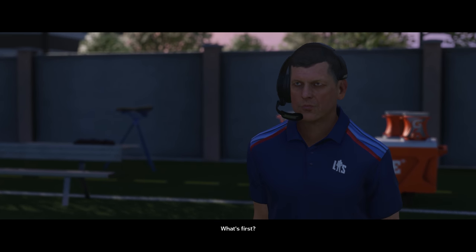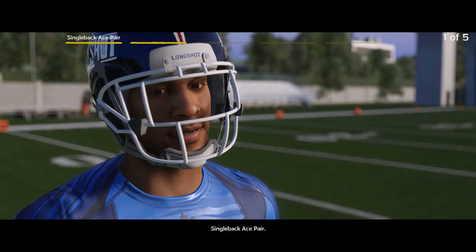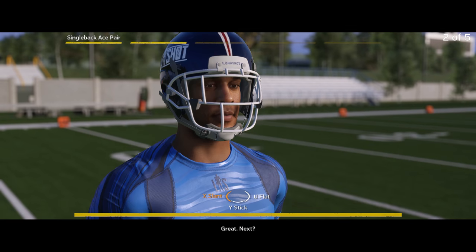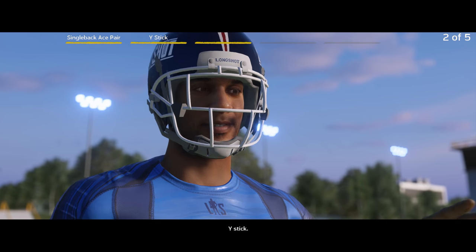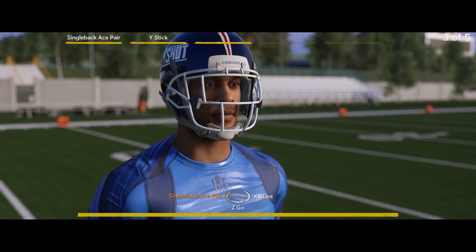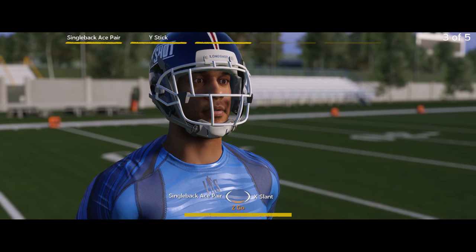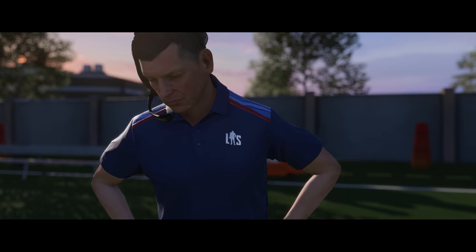What's first? Single back is first, coach. Single back, ace pair. Great, next. Next is the play, which is Y stick. Y stick. Yup, keep going. So now it's the X's and the O's, but there wasn't a Y — there was a U in this one. Oh wait, nope, that's not right. Oops.